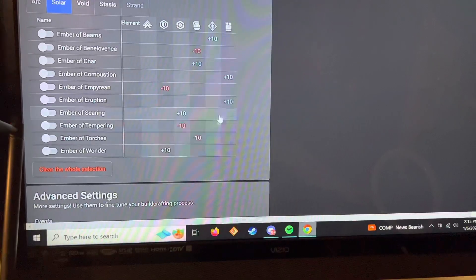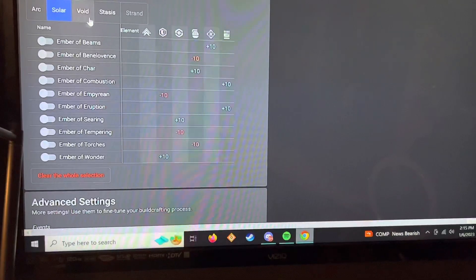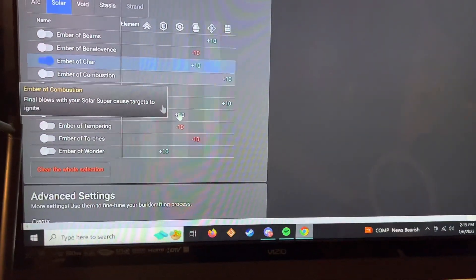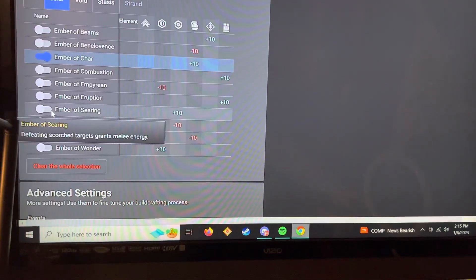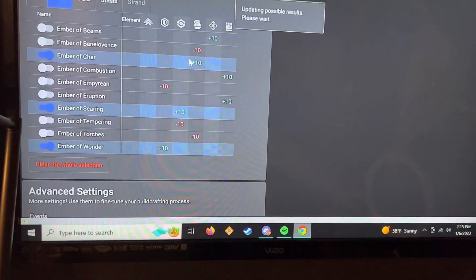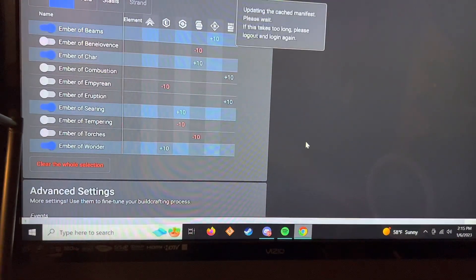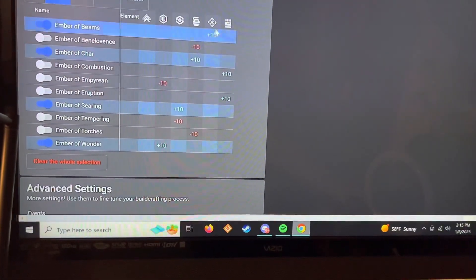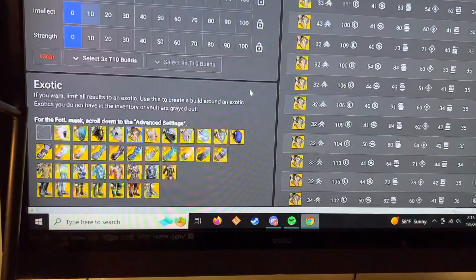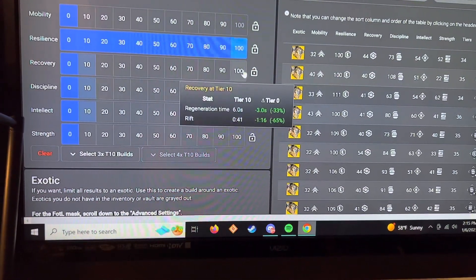Here's what matters - the 3.0 classes. Since I'm going Solar, I'm going to go with Discipline, Recovery, and Resilience. And for fun, let's add Ember of Beams too. So I've got those set to 10+, 10+, 10+, 10+. And if you notice, now 100% Recovery is available.